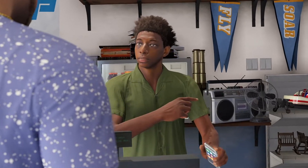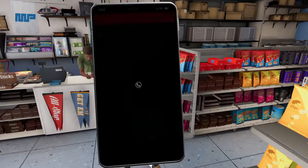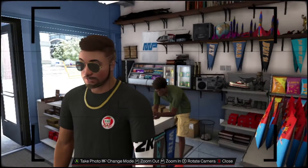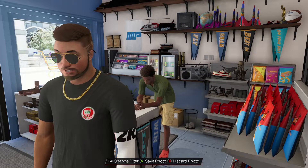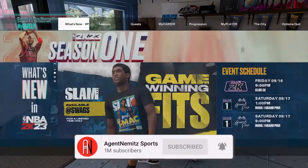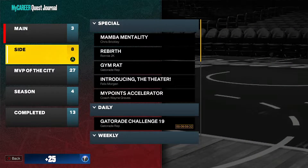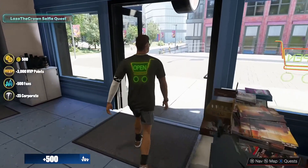Yo MP, you got time to hit me out with something? I gotta go back to the store. So I came to complete this daily quest with Lozo the Crown — the selfie quest. I had to talk to him and he gave me a shirt, and I have to take a selfie with him in the shirt. We got the shirt on. Now I think you take a selfie in camera and change the mode. I can't move it, but whatever — I think we just take the photo. It's not really selfie worthy, but save it. I think that's all I had to do. We got some fans from it, we got a free shirt. Now everything popped up.